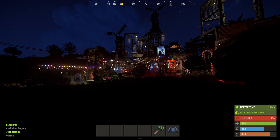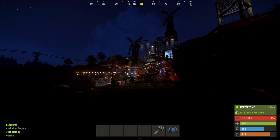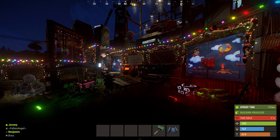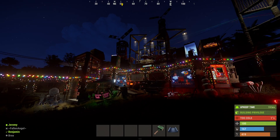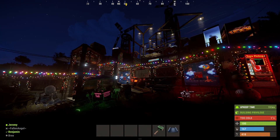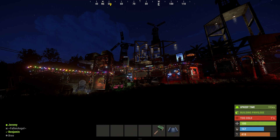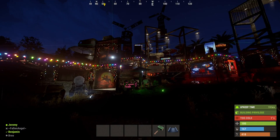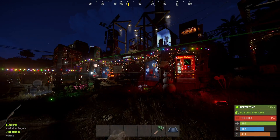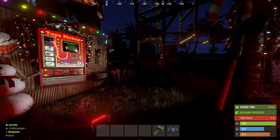Hey guys, welcome back to another Rust base tour. This is my base on this vanilla server. I'm basing with my wife and my brother and his wife, just the four of us. I actually built one of my YouTube bases for this wipe — it's my 120 Rocket 3x3 from another video. I'll put it in the description below. This turned out really well. This is the first time I've ever actually built that base on a vanilla server. I've built it on the build server many times, improving it and such, and I like it. It's fun to live in.